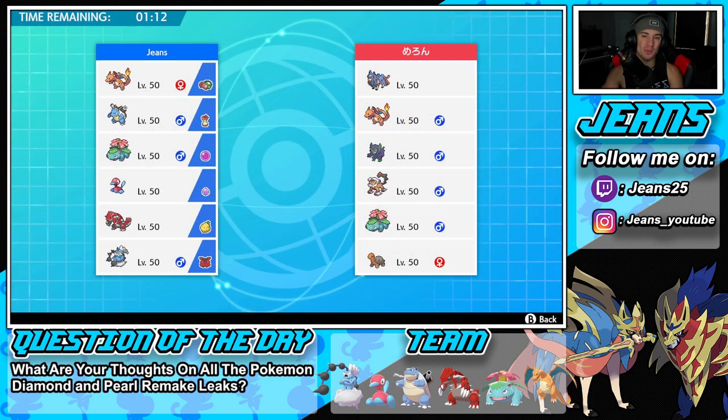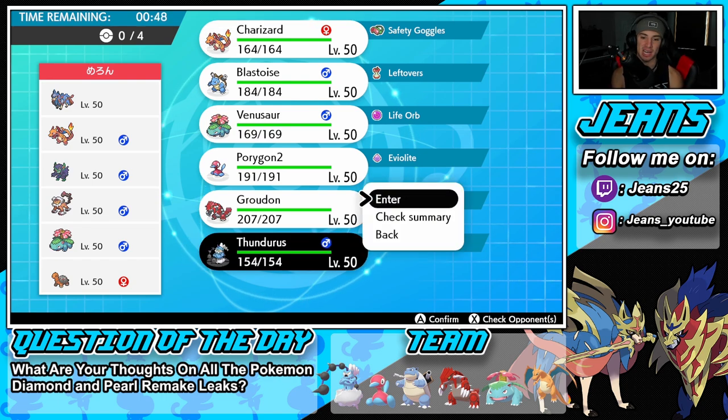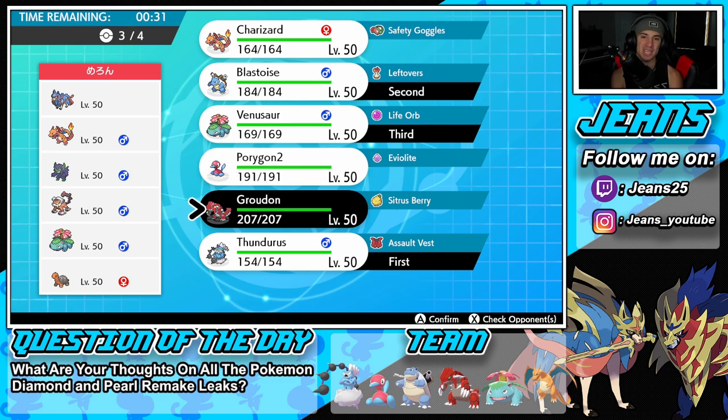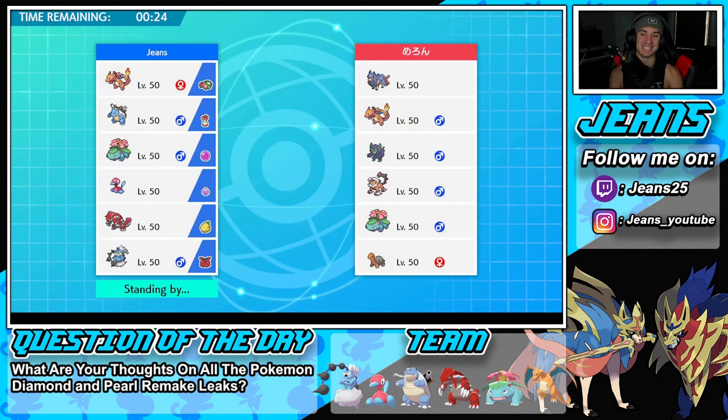Coming off a strong win in battle number one — I absolutely dominated that last battle. This team is powerful with Charizard, Blastoise, and Venusaur — three top tier Pokemon for this meta. Heading into battle number two against a Xerneas drought team featuring Charizard, Venusaur, Torkoal, Landorus, and Grimmsnarl. I could lead Thundurus turn one, or go Blastoise to set up Iron Defense against all his physical attackers. I definitely want to bring Venusaur since he's bringing drought. Let's rock in with all three starters!